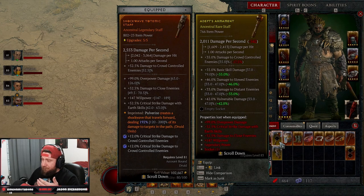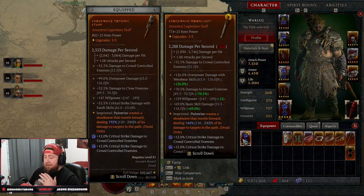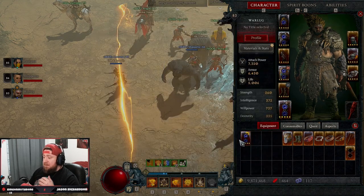Now when looking at another item for example: basic skill damage isn't good, slow damage is great, vulnerable damage is good, and distant enemies doesn't really help us but could be situationally useful. So this staff is pretty good, but my ancestral staff is much better. Stat priorities can make the biggest difference when it comes to buffing your build.